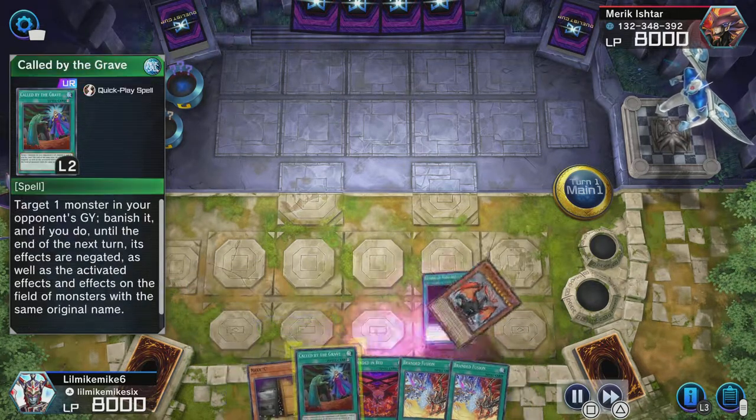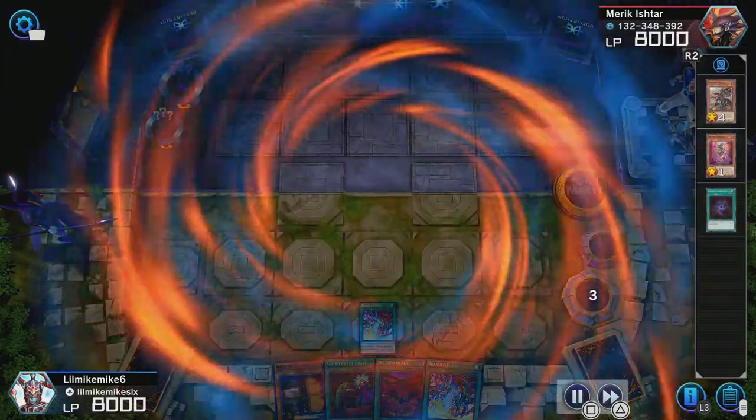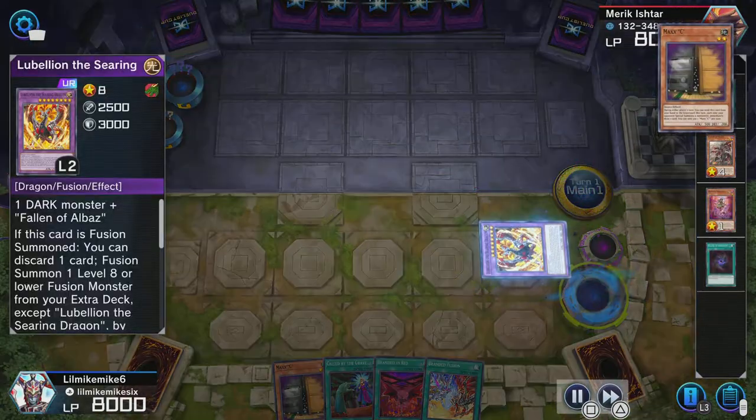So I'm going to banish Albion right here, then send Tragedy and Albaz. Tragedy and Albaz will allow me to go into Lubelion, and the Tragedy effect will let me search something.